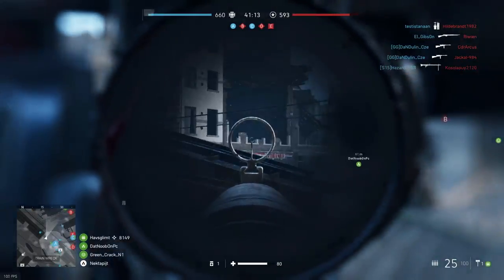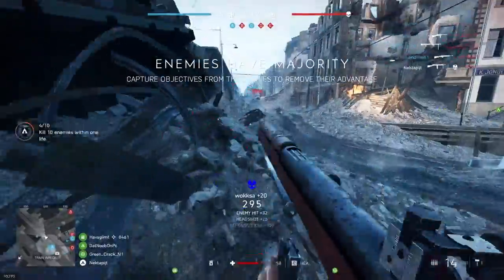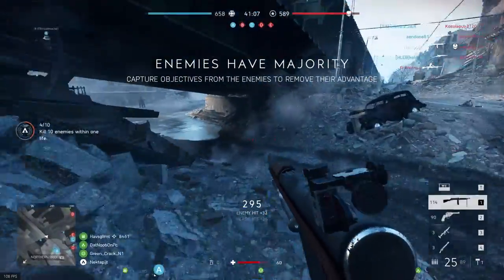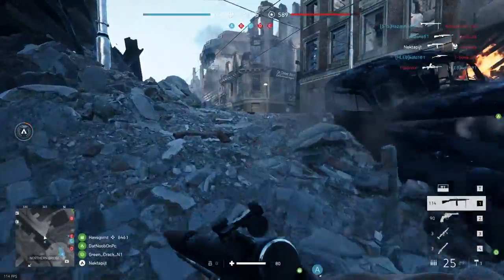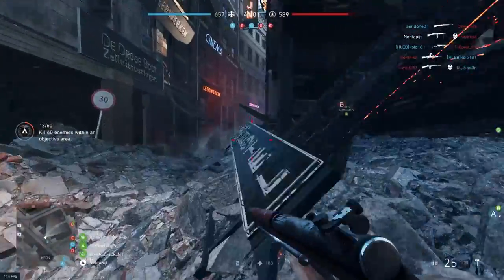For the rocket launcher, my preference is the PIAT. You can actually use it as a portable mortar. If you open your mini-map and aim in the air, you'll see a small red dot on your mini-map showing where it's going to land. I'll show you this further on in the video.